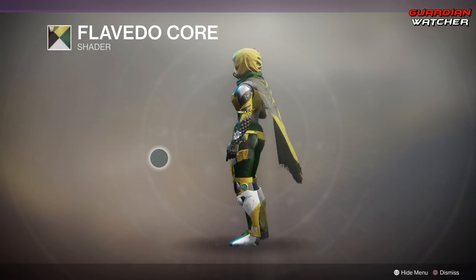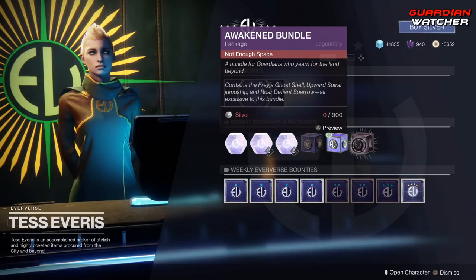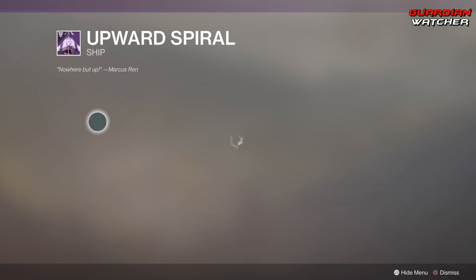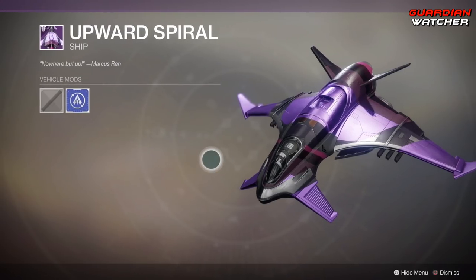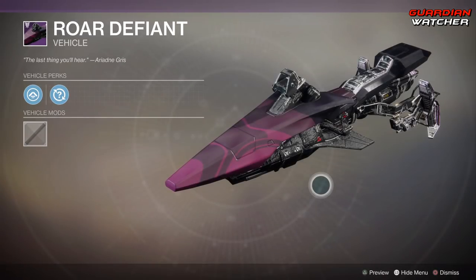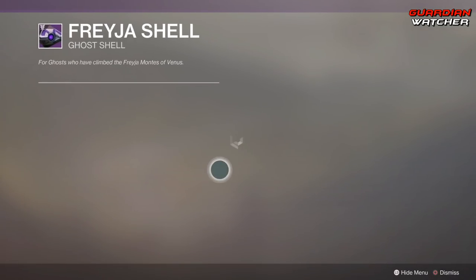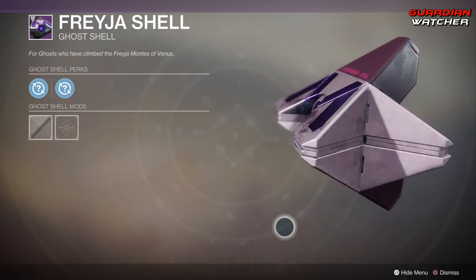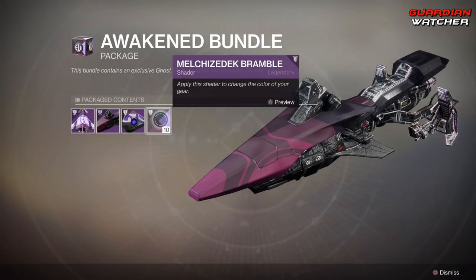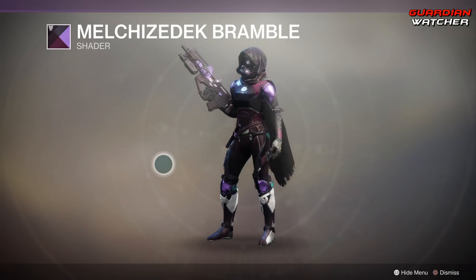Flavdo Core — that actually looks pretty cool, pretty bright but pretty cool. And then we have the Awaken Bundle. This comes with Upward Spiral, which is a Woken Ship. And Roar Defiant, which is a Speeder — the Speeder comes with random perks. Then we have the Phrygia Shell, that just looks weird. And then we also have this wonderful Shader. I'm not even going to try to pronounce that because I will mess that up. Looks pretty cool, I guess.